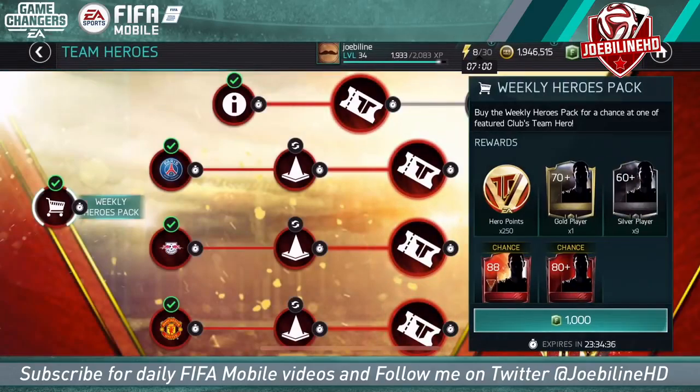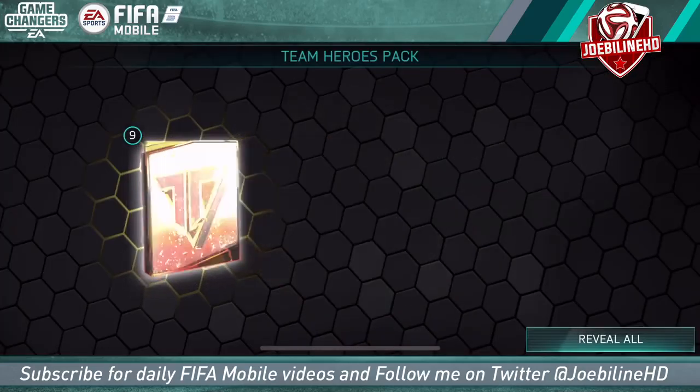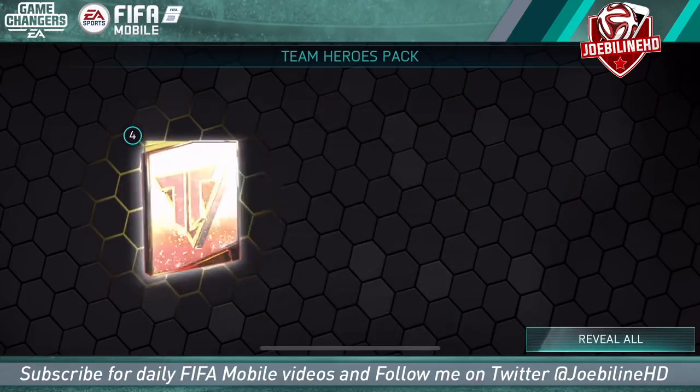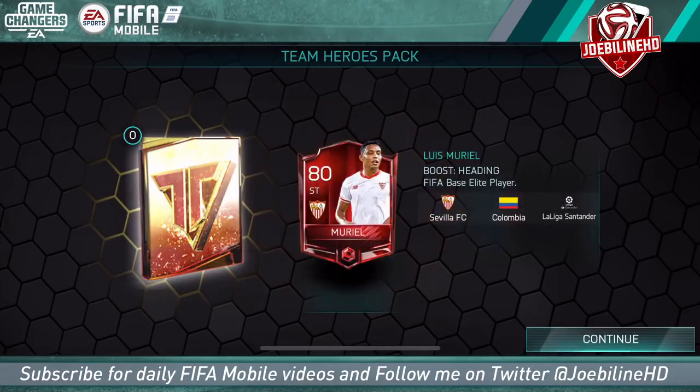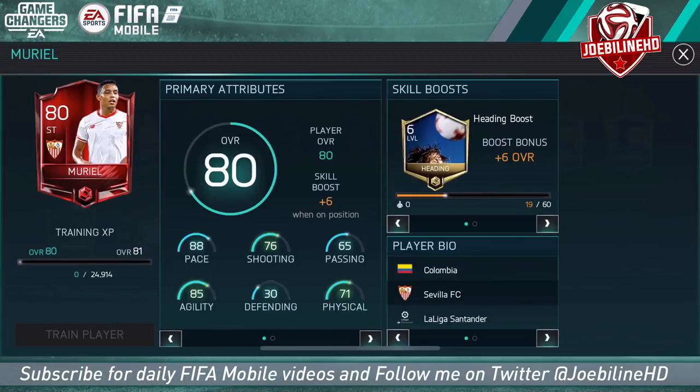I obviously want to get a Team Hero - I'm not expecting one. We got one last week and it came from the chance packs, not these packs here. Nothing's really come from these packs yet. And another elite - it's Muriel! Two elites so far and Muriel is only 80 rated but he's got some pretty nice stats.